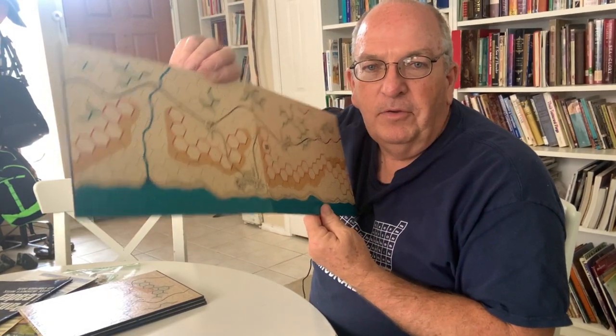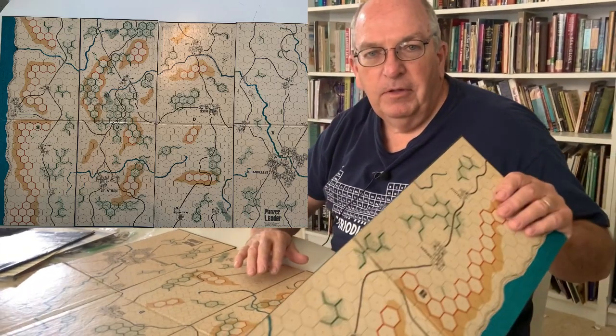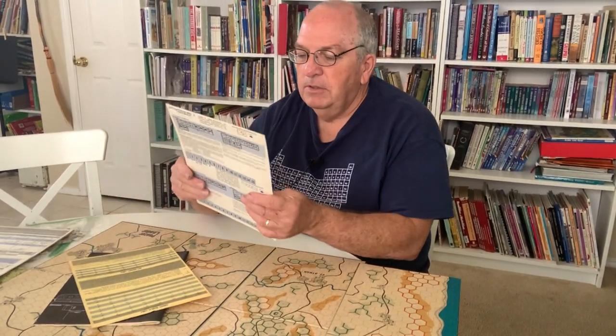Then we have the geomorphic boards — there are four of them this time. One of them has beach on it, so it'll be tempting to play the invasion from the beach. That was board B, and here's C, so you can make quite a board here. D and A — all these boards can be moved around to make different games, so that's how they design it. You can have quite a big battlefield in this game.